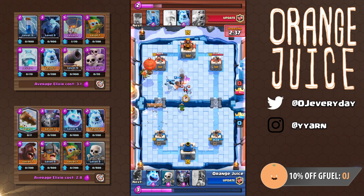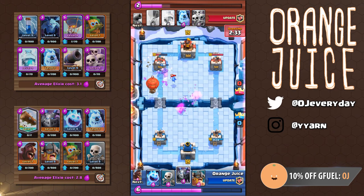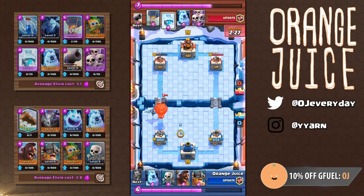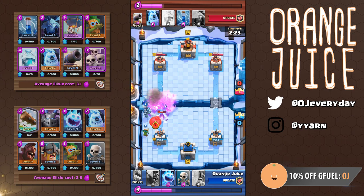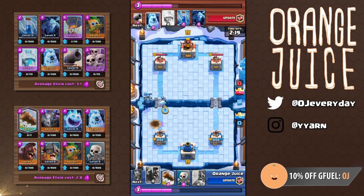Let's check out what could have gone better. Right at this moment, Woody should have placed the dart goblin near his king tower — this would have kept it out of range of my log. Additionally, he should have played minions on top of my hog instead of on the dart goblin, as that wasn't the immediate threat. As for myself, since I logged his ice golem forward, I could have positioned it a bit more to the right to avoid the death bomb damage — I even mentioned that in my last video.